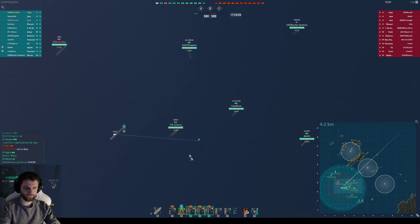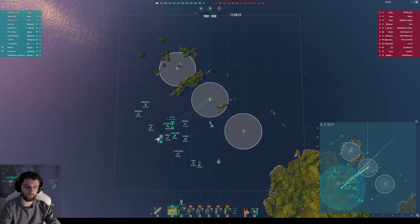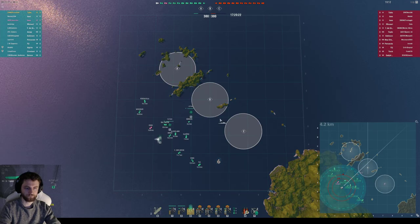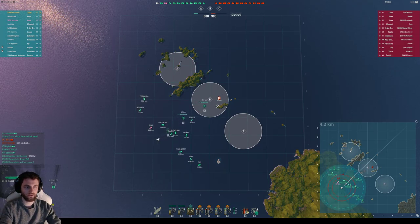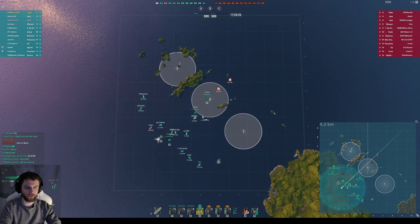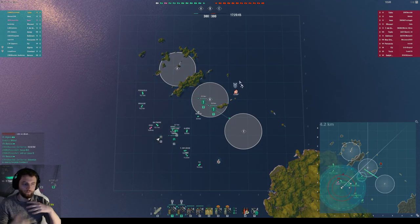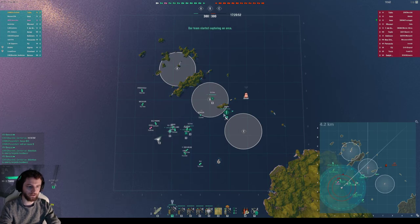We'll do fighters first, then torpedo bombers, then dive bombers. We've got one destroyer ourselves so we need to protect him. The same principle that applies to killing the enemy destroyer applies in reverse — we need to keep our destroyer safe from the enemy carrier. The enemy carrier wanted to send torpedo bombers first, but we countered with fighters immediately. If we hadn't done fighters first, our Benson could have been under threat.